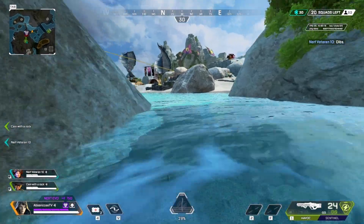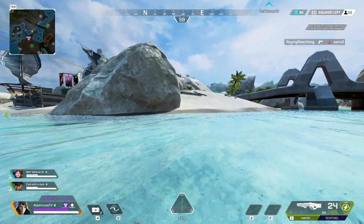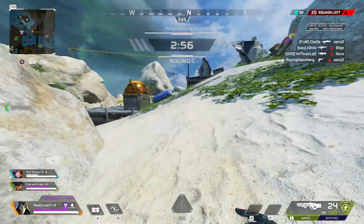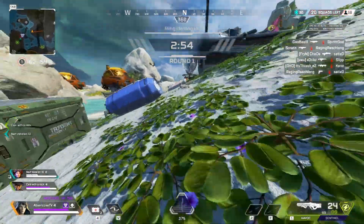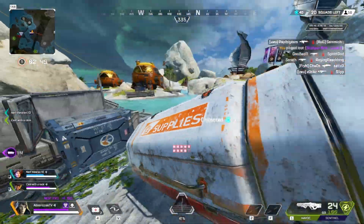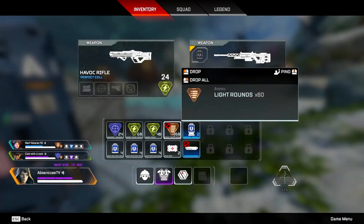No one ever lands here as of now at least, and it is so close to the Mill. So just like other drop spots, you can go in and sweep up the leftovers, get all of the loot there too, and be set for the game. And even after you go to the Mill, you can rotate into Checkpoint and clean up everyone there.